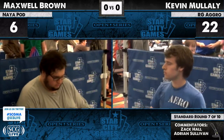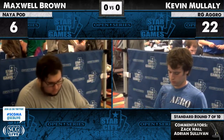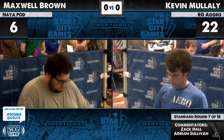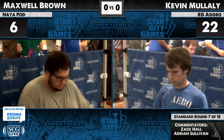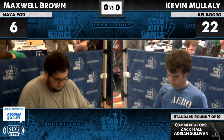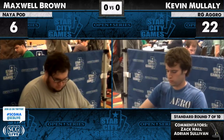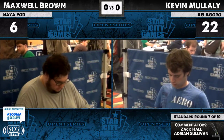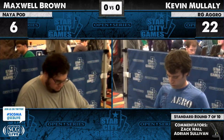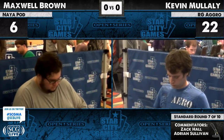Looking at Kevin's sideboard: he has a Daybreak Ranger — won't see that one. Won't see Naturalize either; Max didn't show him a Birthing Pod. Cards I expect to see from Maxwell Brown include Huntmaster of the Fells — almost certainly very good here. I also expect to see Worm Coil Engine for sure, and wouldn't be surprised by Thrun as a huge body that makes Hell Rider less effective. The question is how far do you go into Gut Shot, Terminus, Day of Judgment.